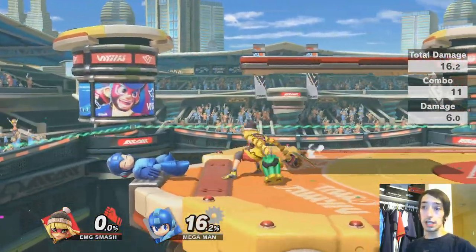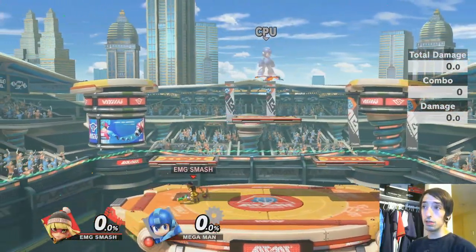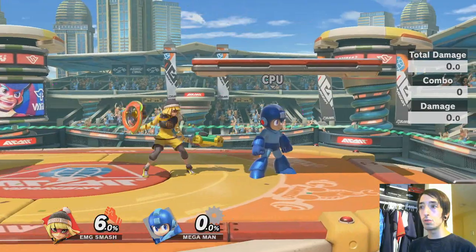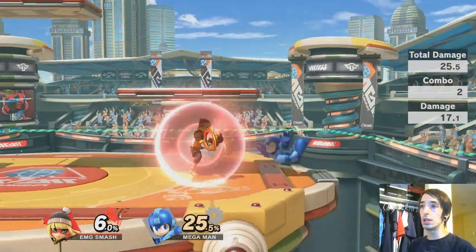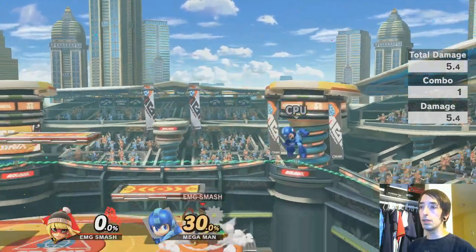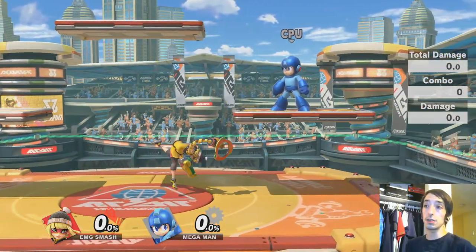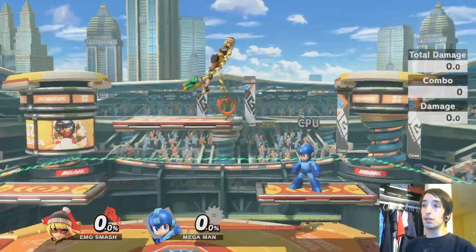Down tilt is a cool sliding move — similar to Joker's or Mega Man's slides — and it's really good at low percents. It basically sets up an instant up smash or up tilt right afterward. She gets low profile during the slide, so she can duck under certain projectiles and moves. You can follow with an up tilt, then go into up airs after that.